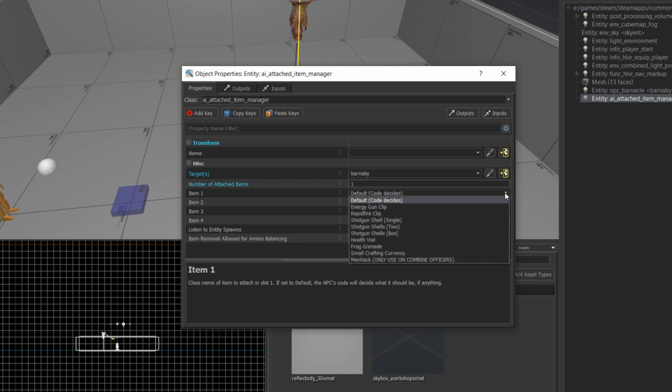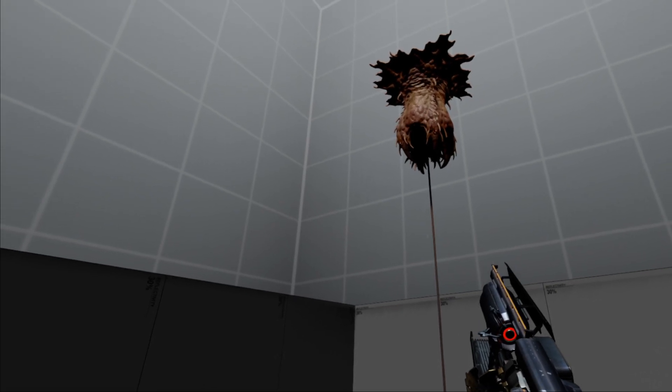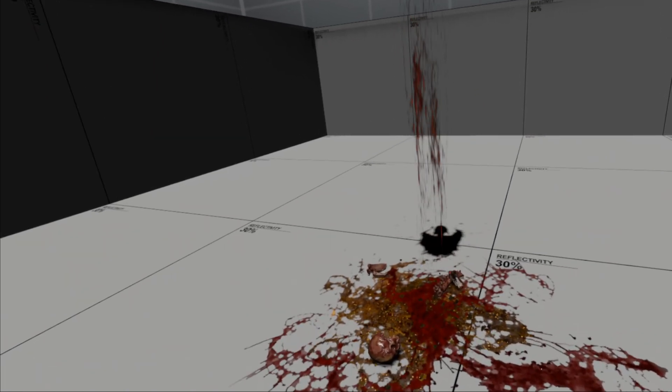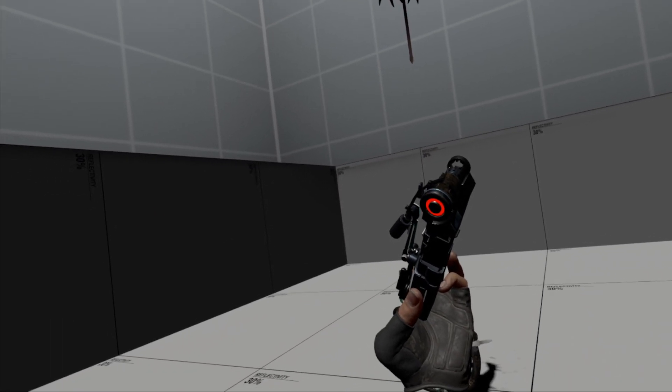Then you would add how many items to drop in the number of attached items field, so I'll set that to one for now. Next you can set what the item is going to be from this drop-down list, so I can select a rapid fire clip. Now let's compile this and make sure it works. If I shoot this barnacle I should get a clip — and there's the rapid fire clip. Good, so that works.